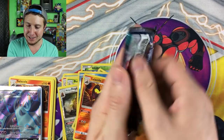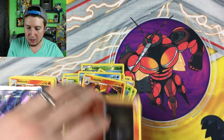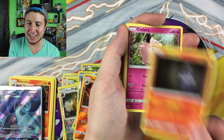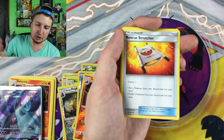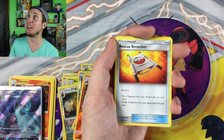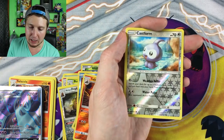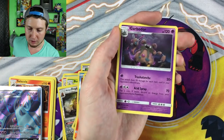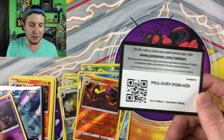Let's go ahead and open up that last booster pack. Here we go — let's do it, Pokefam nation! Litwick, Clefairy, Tentacool, Castform, Gothita, energy, Rescue Stretcher — rescue me, I'm about to faint from these good pulls! Rescue Stretcher, Komala, Gothita reverse holo, Castform, and the rare is going to be... a Garbodor! That is definitely not a bad rare at all. There is the code card for that very last one.